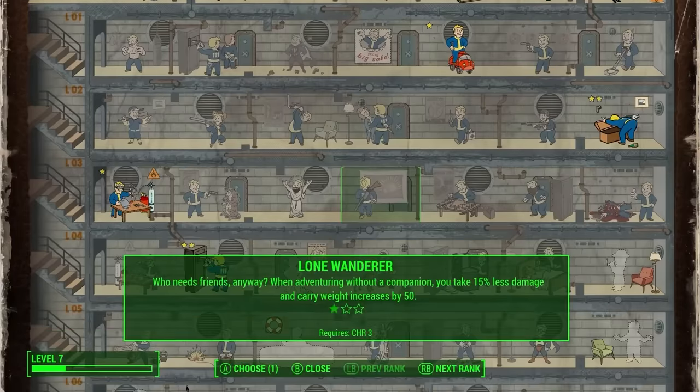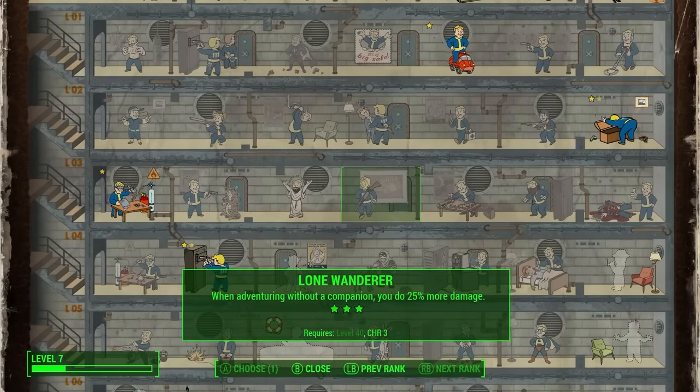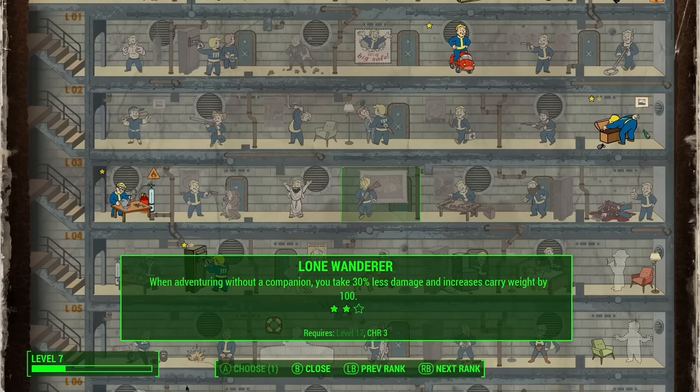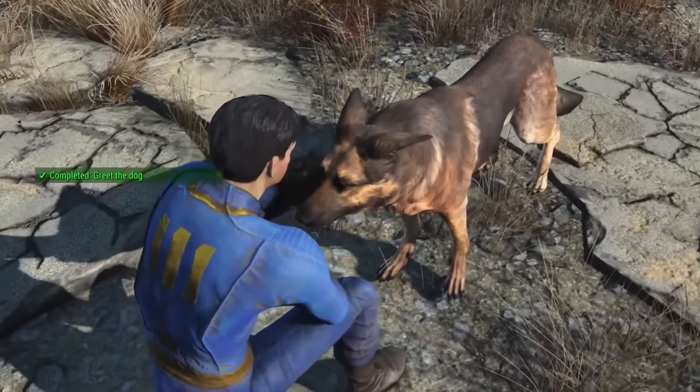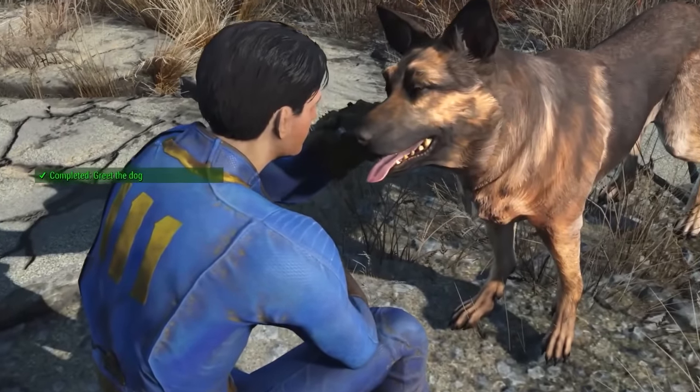The one exception to this is if you're planning to use the Lone Wanderer perk. If you're planning on traveling alone, this ability provides you with some pretty useful incentive bonuses like extra carry capacity and improved damage resistance. The best part of this perk? You can still bring Dogmeat as your companion, and Lone Wanderer will still be active.